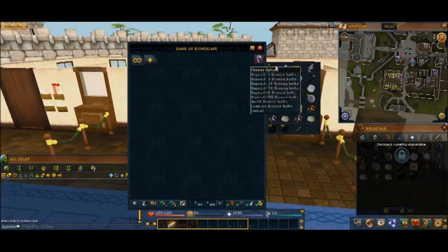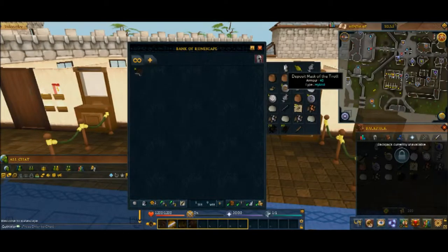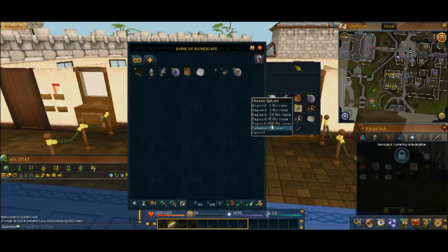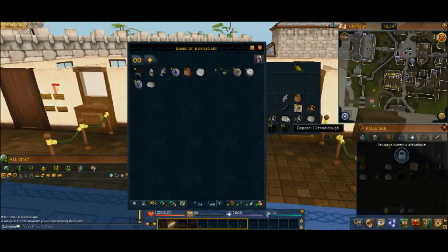I'm just going to go ahead and dump everything in there. You just right-click and hit Deposit All, or you can left-click to individually deposit them. Some items will not bank, like this lamp, which is a members-only item, so I'll probably just drop it in a bit. I'm just going to deposit everything I got so I have some room to go ahead and do some future quests.